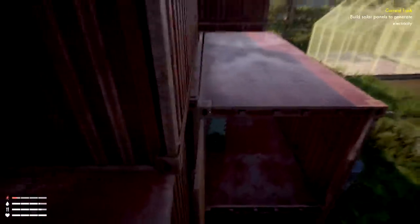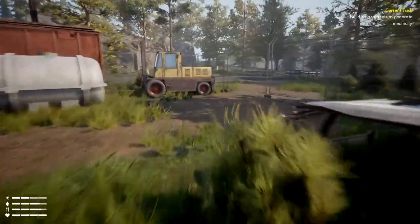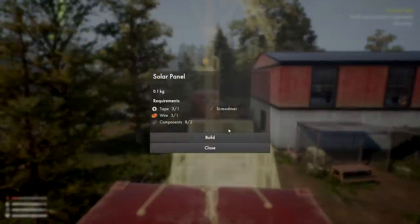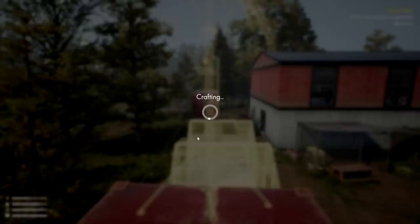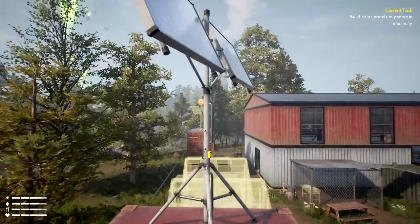All right, let's get the first solar panel done. We found matches, more food, and an empty bottle of water — the empty parts kind of suck. I wonder if there's a river nearby to fill these things up. We're going to spend some time crafting this; first solar panel done — we need to do a second one too.